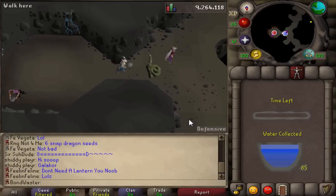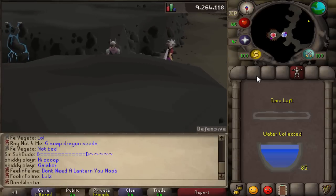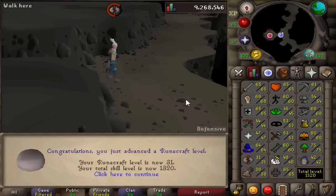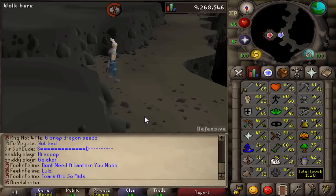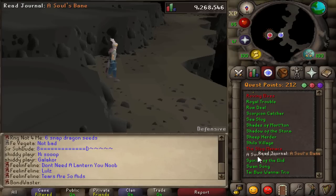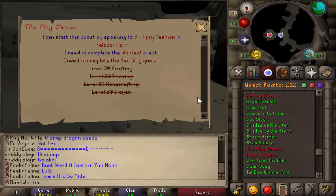Quest complete. This is an awful collection of Tears of Guthix, but it may get us to 30 runecrafting - 31! That's why Tears of Guthix is amazing. 1,320 total. We can now do Slug Menace. We are now 30-plus all stats as well. 31 runecrafting, and we can now do Slug Menace. Not sure what it gets us, like Proselyte or something - but that's worth it.